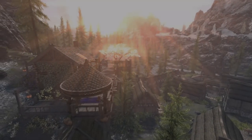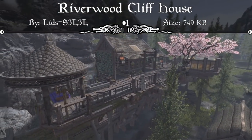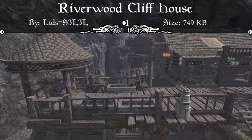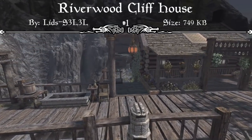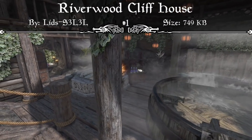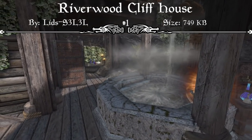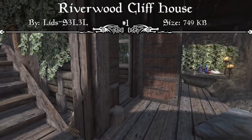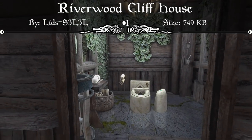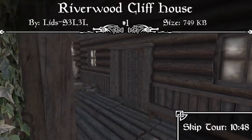Coming in at our number 1 spot, we have another player home called the Riverwood Cliff House. This house mod is incredibly detailed and allows you to do so much around the house. It also adds a bunch of new items to the game for you to use inside the house, and a new follower to the Riverwood Trader who can sell you these items. This cliff house can be found right outside of Riverwood — it's almost impossible to miss, and it's yours upon entry. There's so much you can do inside that will grant you buff effects that raise your stats, such as washing your hands, brushing your teeth, using the toilet, washing your body, and even entering the bath. This mod may not be the most lore-friendly house mod, but it's definitely the one with the most utility I've seen in a while. So let me give you the grand tour of the newest Riverwood Cliff House.